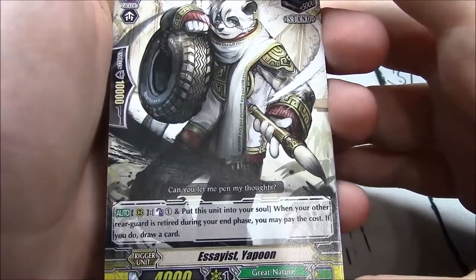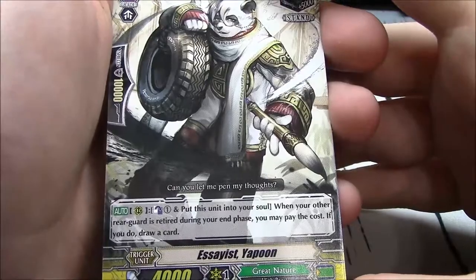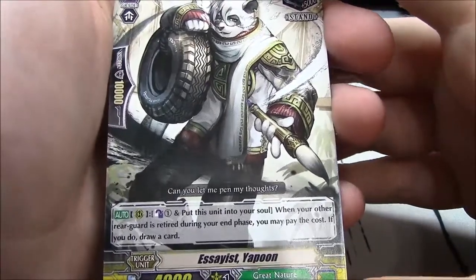Counter Blast 1, put this unit into your soul. When your other rearguard is retired during the end phase, you may pay the cost and draw a card. That's Essayist Yopun — stand trigger for Great Nature.